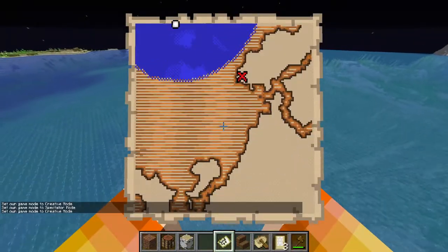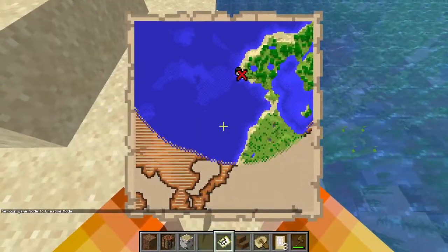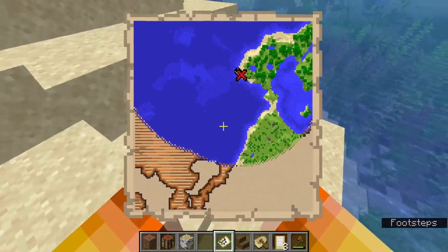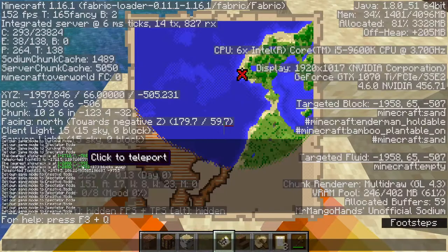We know we're close because we start to fill out the map. Looks like we're right above the buried treasure. Normally you may think you have to dig around to find it, but there actually is a trick you can use. Once you get yourself right above the X, you want to look at your F3 — two spots below the coordinates, there's a field labeled 'chunk'.